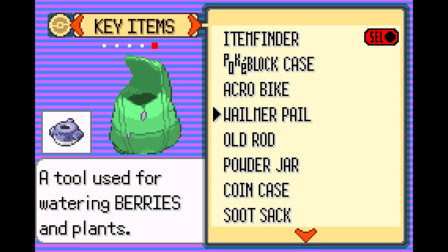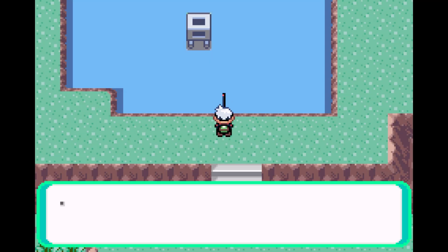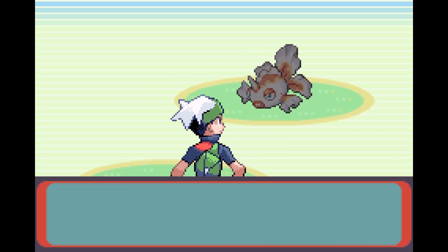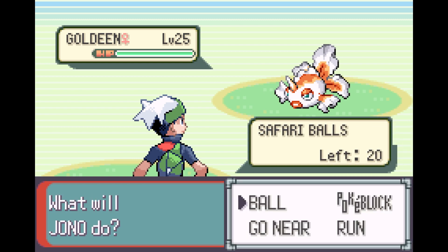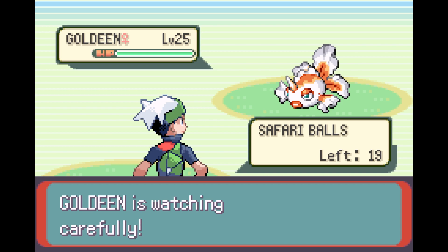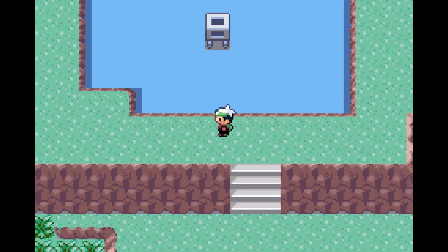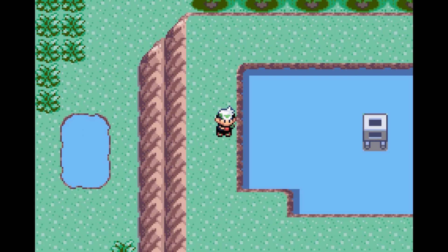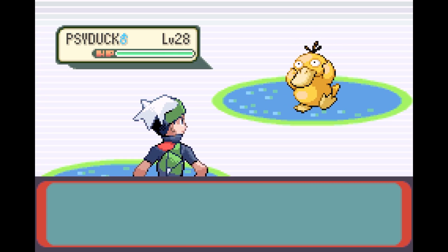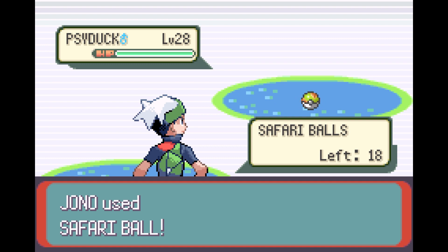Let's see what kind of water Pokemon we can find. I do have the Good Rod, so let's just use that. Let me guess — a Magikarp? No! A Goldeen, alright. It would be very nice if the game actually allowed us to catch Feebas here, but unfortunately that's not going to happen. I wonder if you can encounter Pokemon on top of the water. I'm going to assume so. Psyduck — alright, yeah, I guess that makes sense.